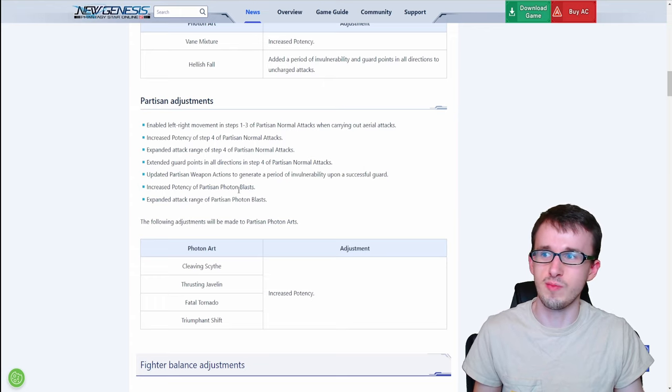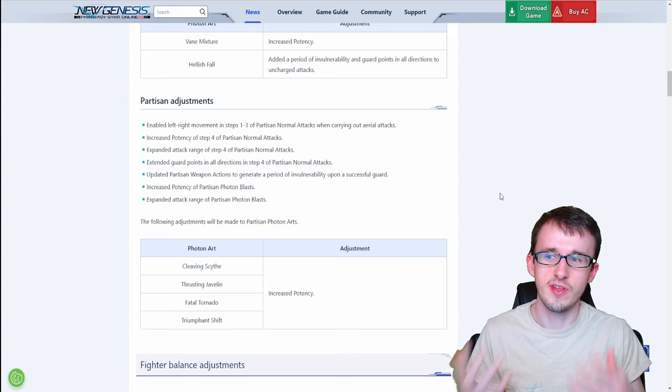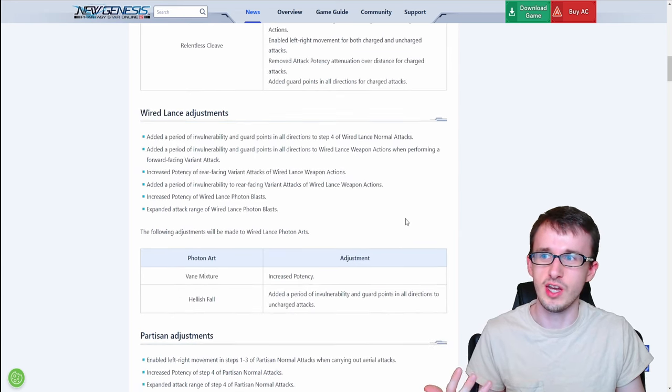Partisan also gets the photon blast buffs with potency and attack range, and for the photon arts it's pretty simple — just increased potency across the board. With Hunter overall, once these changes are implemented, you'll really notice the difference. It's a whole bunch of survivability improvements with the different guard points and iframes, increased potency for almost all the different attacks, and some movement improvements with the left-right aerial attack changes.